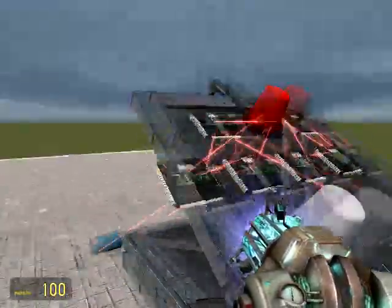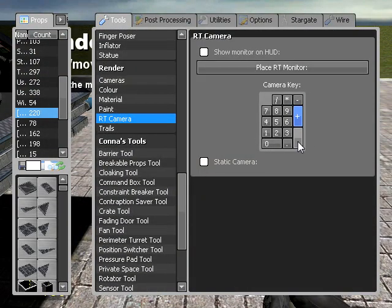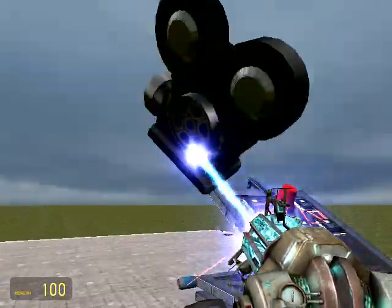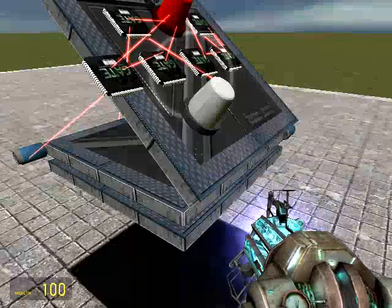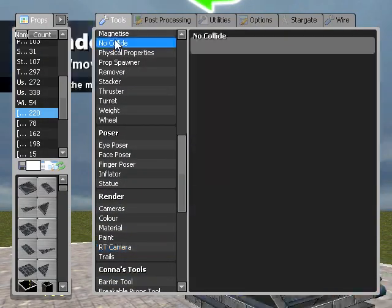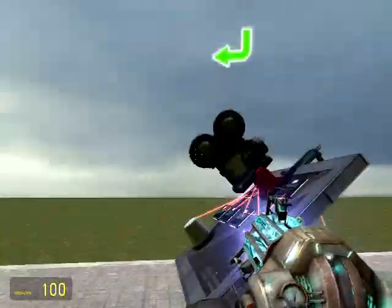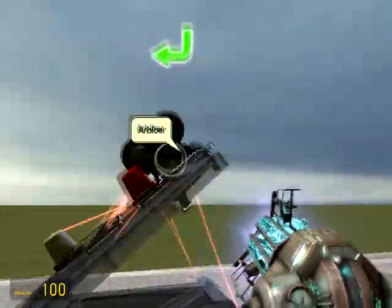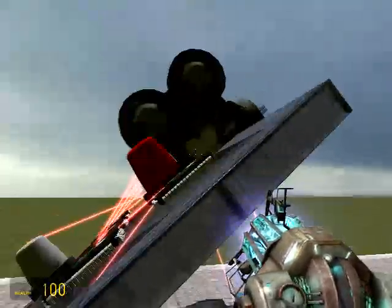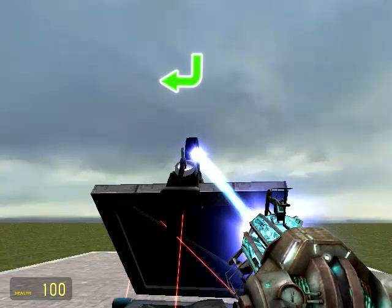As opposed to before, I'm going to add an RT camera and set it to enter. What this RT camera is essentially going to do is act as a crosshair, hopefully if it works. I'm going to set that to inside the turret, just so the end is sticking out so it doesn't block it in any way but we can still see out of it.